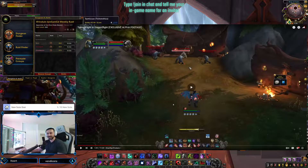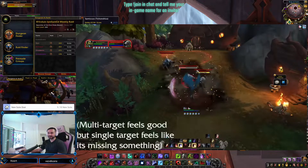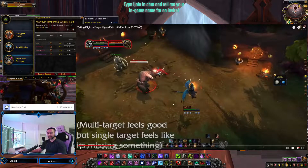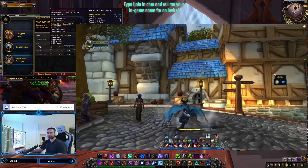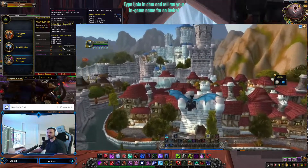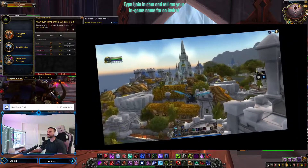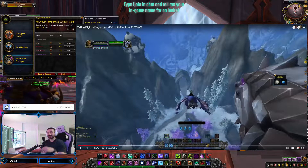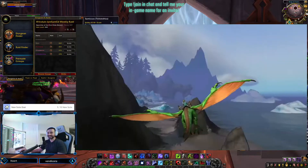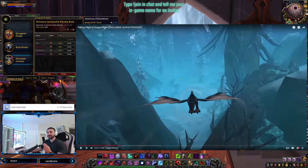Very Demon Hunter-esque. Would I main this class? Probably not — it honestly feels a bit clunky when first picking it up. But all their animations are huge, and perhaps with more experience it would flow better. One cool thing about Dracthyr is their ability to use their new racial, which is a dragon riding ability using just themselves. Let's talk about the best feature added to WoW in years: dragon flying. Dragon flying is freaking sick.